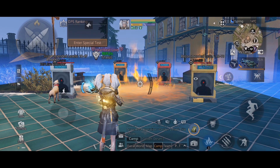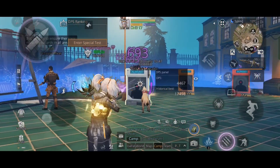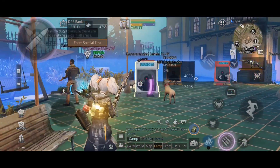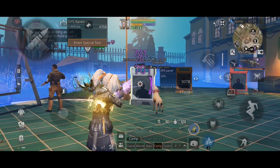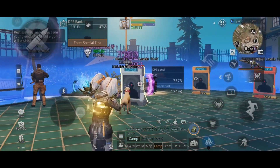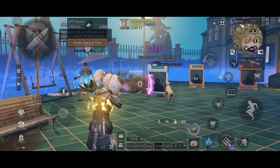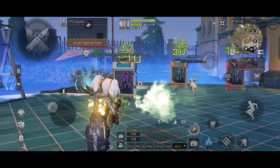Now let's test the assault rifle damage without a core and with the Light Speed Pursuit core. Without a core it was 693, and with a core it's 701. The firing rate has increased dramatically and movement speed also increased, so it's still a win.